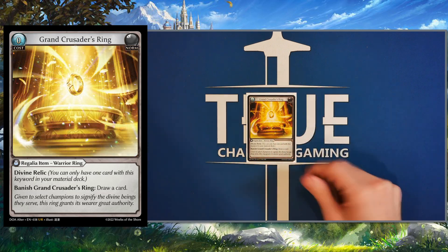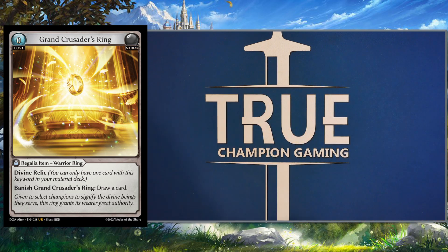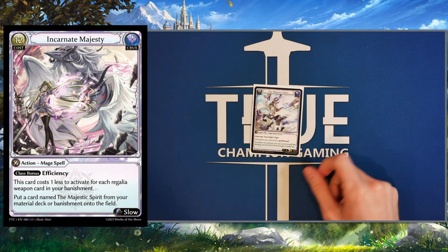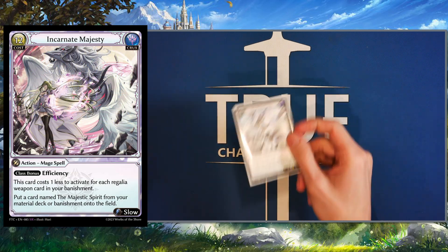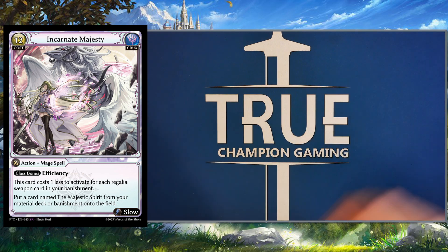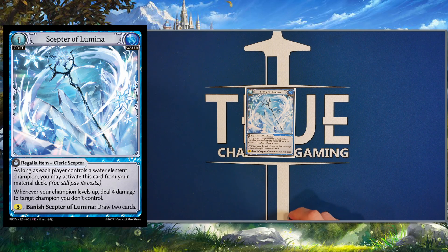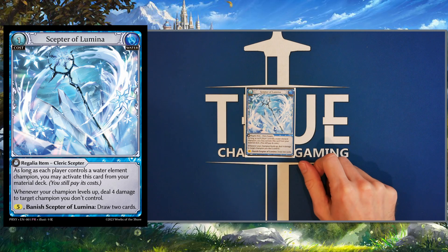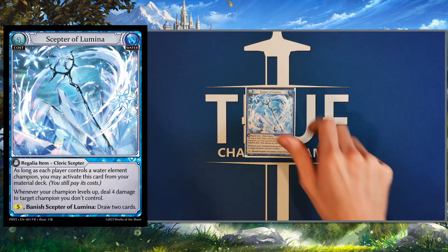We are playing GCR — you want more draw. We don't need to play Lantern since we have the Fracturized Lantern, so GCR is very good. Playing Majestic Spirit — we are playing Incarnate Majesties, so having a deer in the main board that's a big body and easy to get out is really great. We are playing Scepter of Lumina — this is more draw, more damage, really good. Bring it out in the mirror matchup or at least in the water matchup, and you can bring it out in your main, which is really nice.